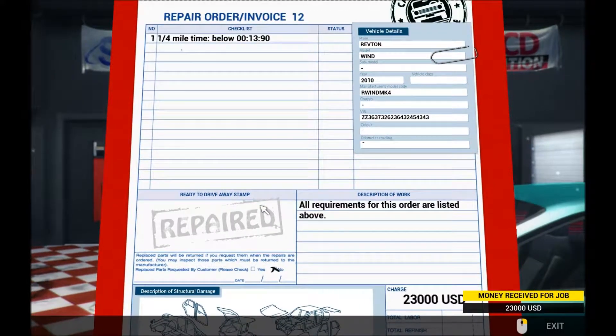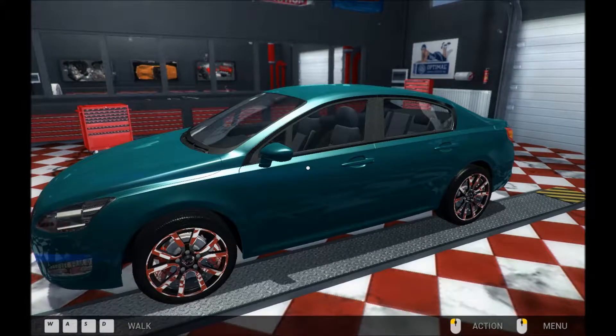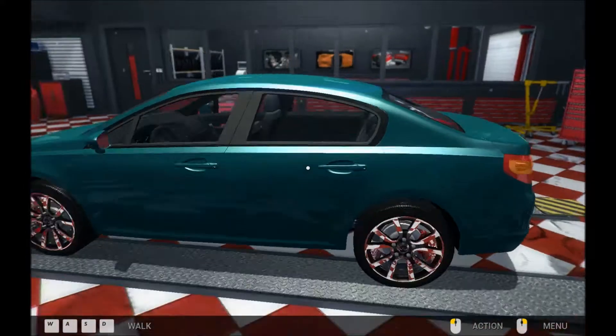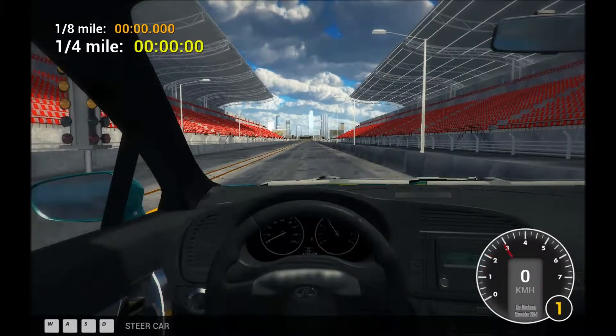Here we go, looks like a normal saloon car — 13.9 seconds required. Yeah, normal 5-door saloon. We're going to assume as usual that all the parts are in good order and let's see what time we've got. I've already forgotten the time required. 15... something.